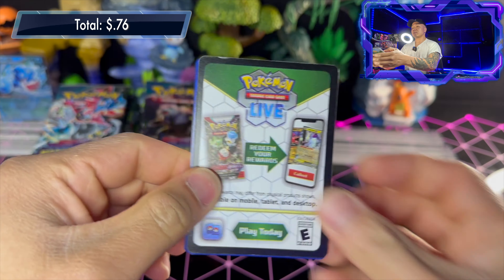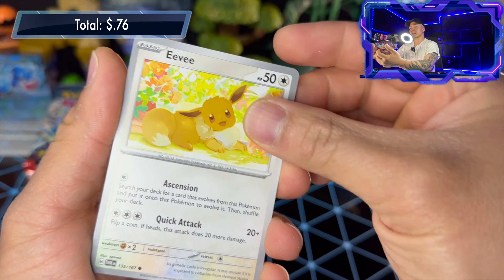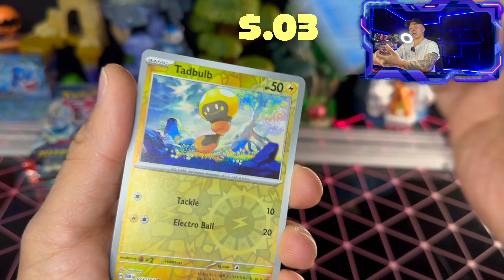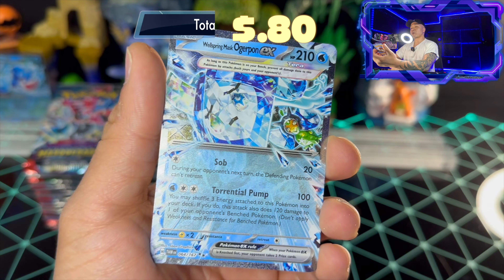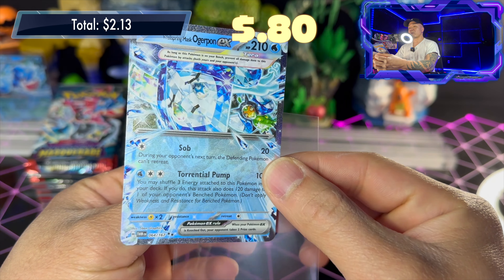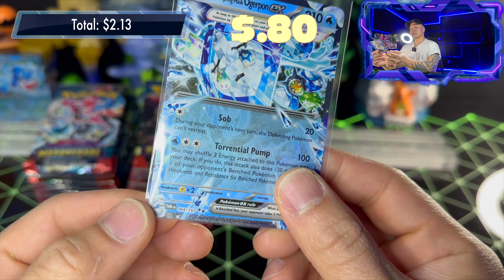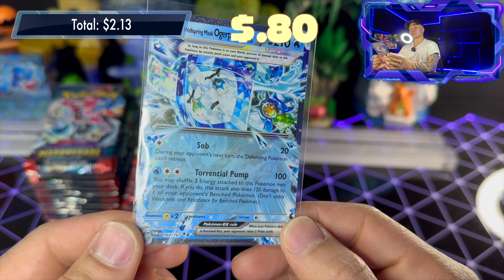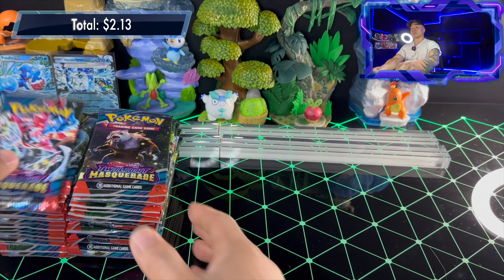Pack two: code card, lightning energy, Feroseed, Vulpix, Eevee, Girafarig, Bellibolt, Haxorus, Hollywatch, Toadscool, reverse holo, Mankey reverse holo, and Wellspring Mask Ogerpon EX. This one's the water type — it's got Esopotec for one colorless energy and Torrential Pump for three energy. One retreat cost. Really cool card, first time we've seen that on the channel. Two packs, two hits — starting off strong, hopefully this booster box will be a lot better than the last one.